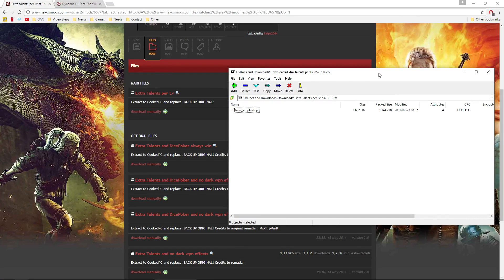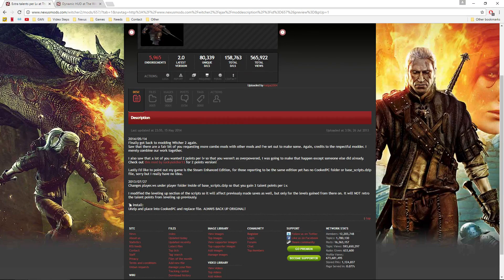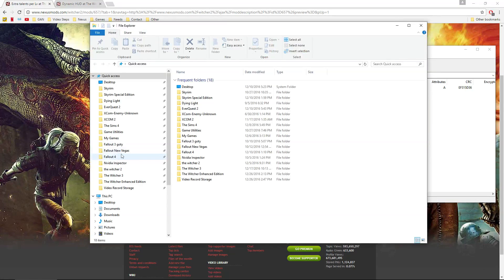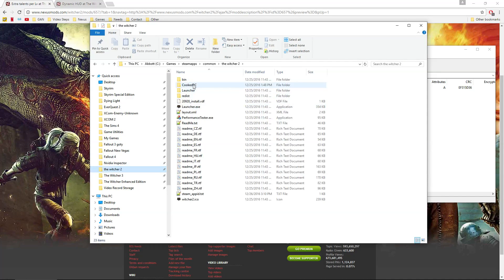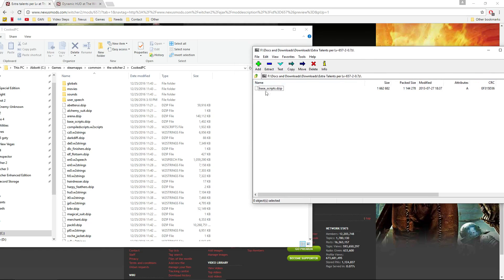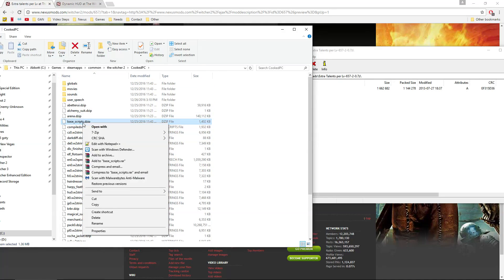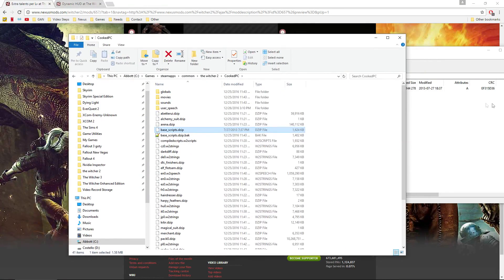The instructions say to install by unzipping into your CookPC folder and replacing the file. Now this is important: it's going to override the original game file, and you don't want to lose your original files if you ever want to uninstall. So go into your CookPC folder, find 'base_scripts.d,' and rename it to something like 'base_scripts.d.back' to protect that file. Then drop the mod file right in, and the mod is installed.